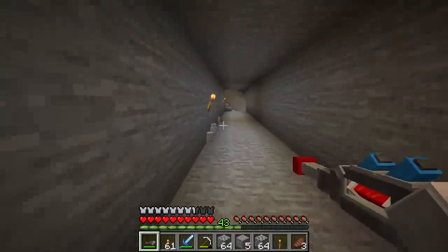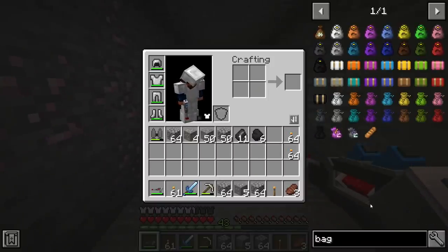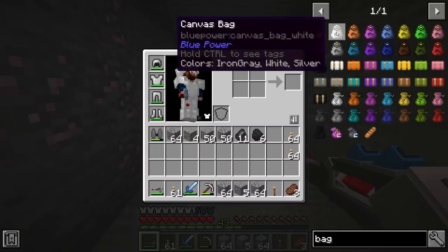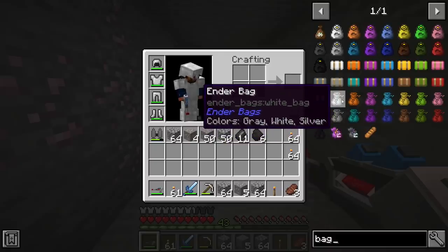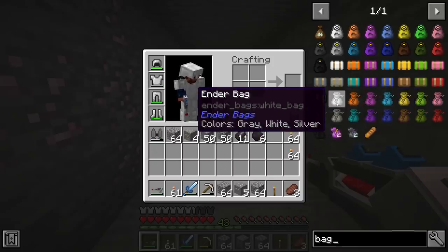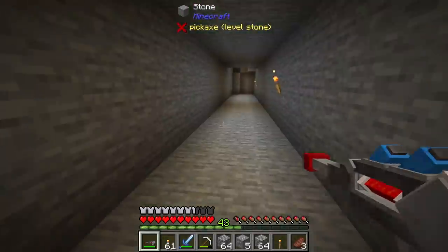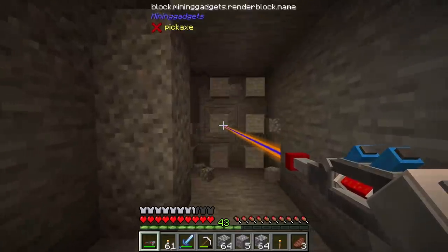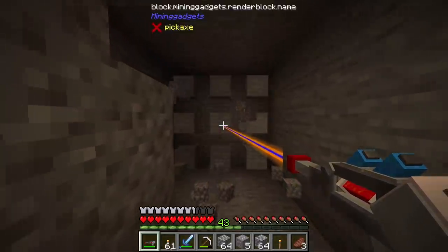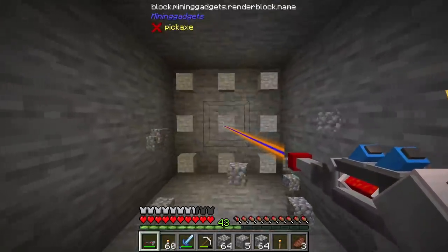We need some sort of backpacks to carry all these resources. Bags are a little lacking - we do have cannabis bags from Blue Power, and ender bags which act as ender chests. I wonder if each bag color is a separate ender chest or just aesthetics. I haven't gotten to experiment with it, but I'm going to keep mining at some different levels to see what ore is at what depth.